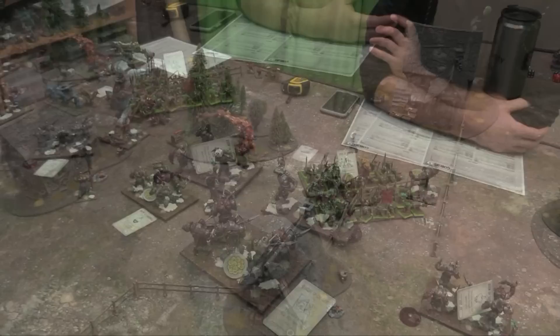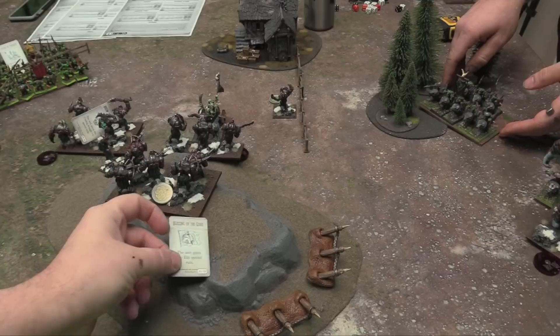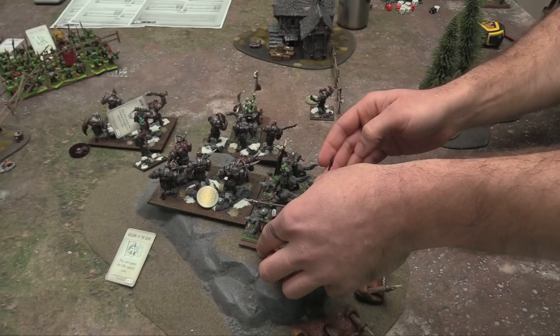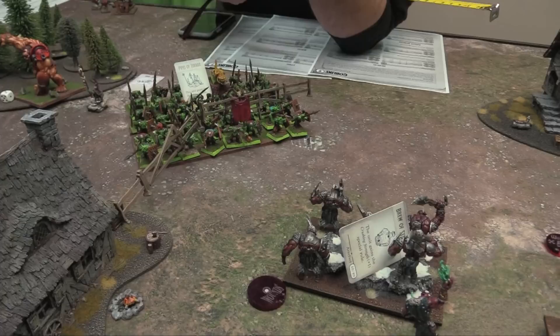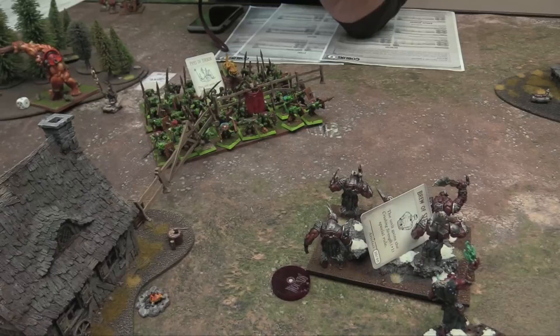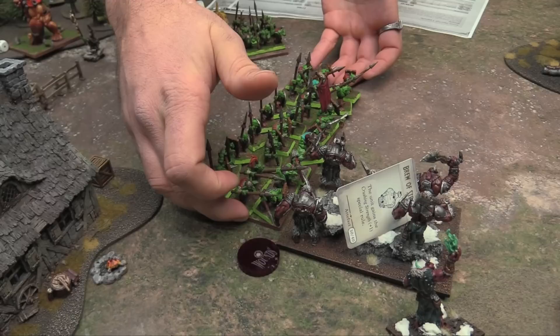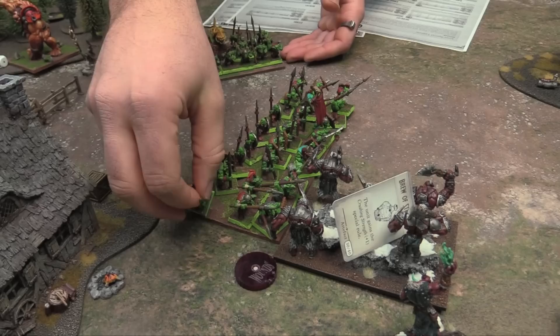Round three movement. The wolf riders charge into the flank of my Ogre Shooters — they won't get Thunderous Charge since they're hindered, but they get double flank attacks. The wavered giant can't act. The goblin giant charges in with Strider ignoring the difficult terrain. There's also a double charge alignment question — when two units align to the same target you match percentages, each unit going to their 66% and sharing the middle as much as possible. The bane chanter moves individually to support.